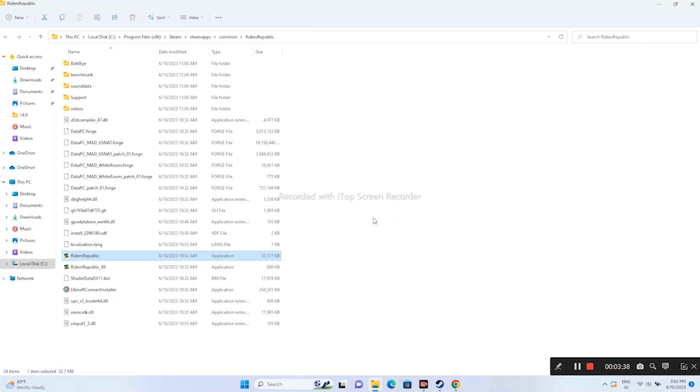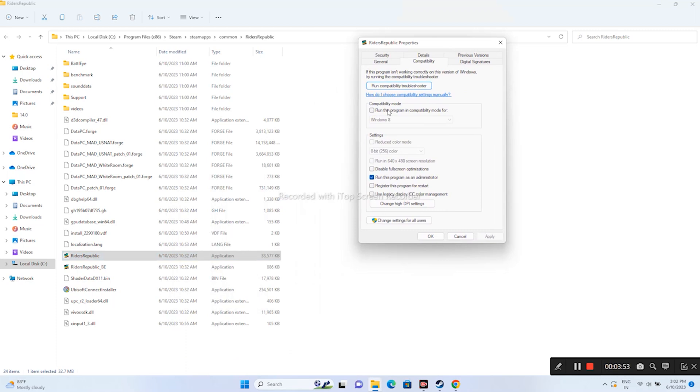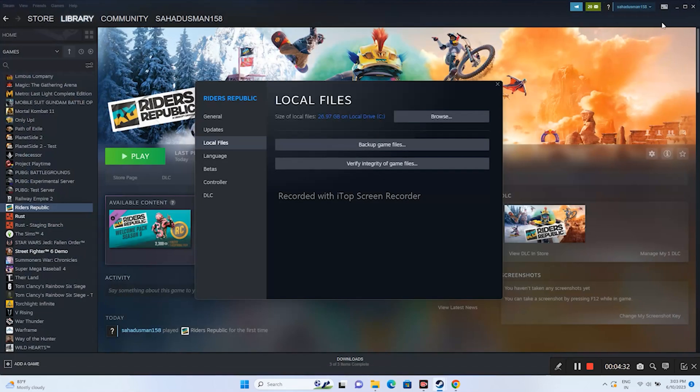Running the game in Compatibility Mode also worked for a few users. Right-click, go to Show More Options > Properties > Compatibility, enable Run this program in compatibility mode, and set it to Windows 7. Click Apply and OK. If that doesn't work, change it to Windows 8. If neither compatibility mode step works and you're moving to the next step, undo the compatibility mode setting but keep Run as Administrator checked.